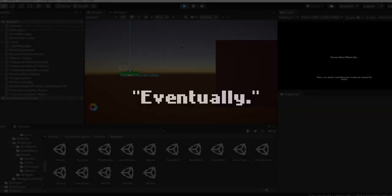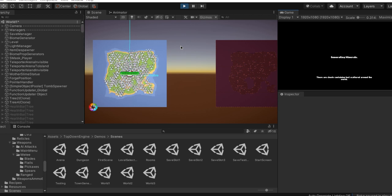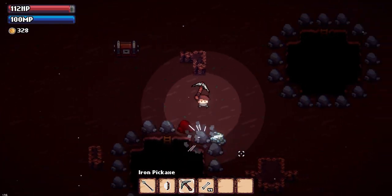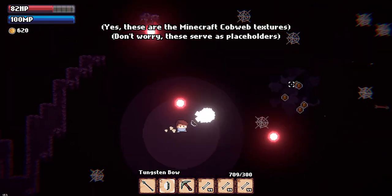So the biome generation code has been entirely rebuilt and rewritten, and it was a good excuse to do that because we were planning on rebuilding it eventually. Now biomes will be generated before the objects — we are talking about main island objects. Objects in biomes are generated only when you unlock the biome, for performance reasons. We have also reworked cave tile sprites so they look way less noisy and fit the game art style better.